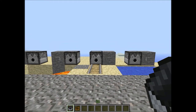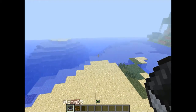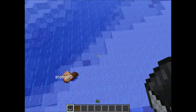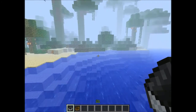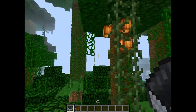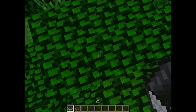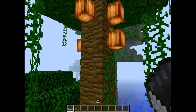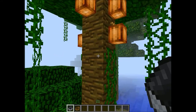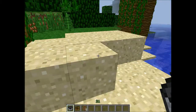Cocoa beans can now be grown on jungle trees, which is new. Their texture is different and they grow really quickly on jungle trees. Before you could only find them in abandoned mine chests, but now you can find them in jungles and grow them yourself.